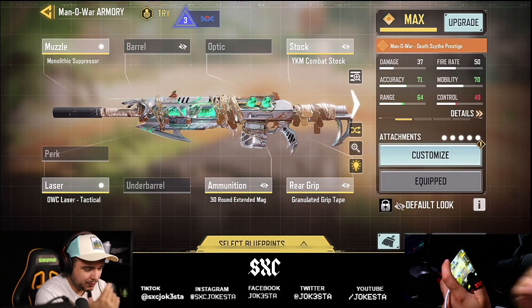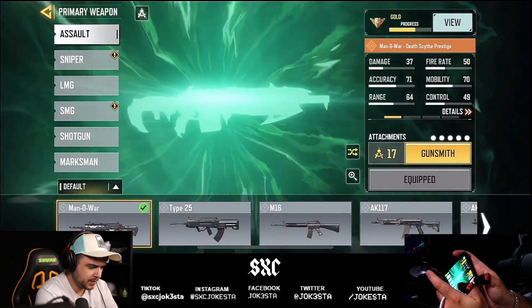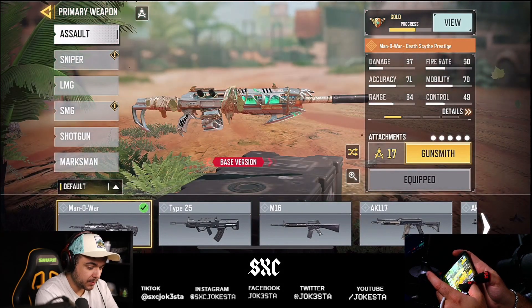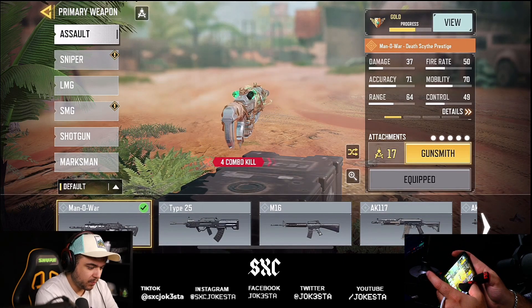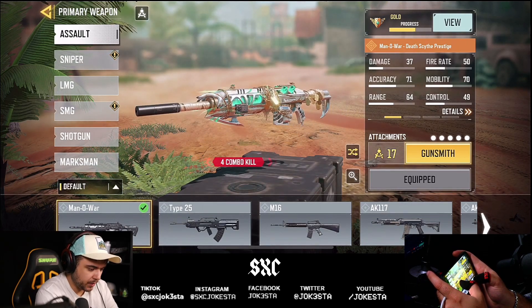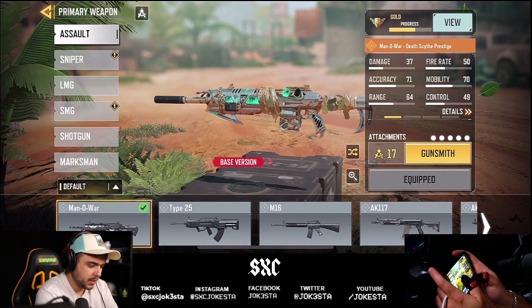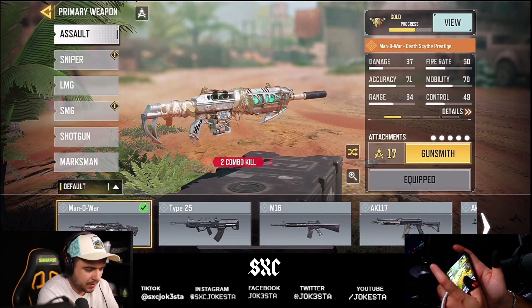So this is the gunsmith for the Man of War. We're gonna try this out, see how it goes. I wasn't sure if there were kill combos, but there are! Two kill combo, four kill combo — you can see the green glow — and then six kill combo. It goes up to six.